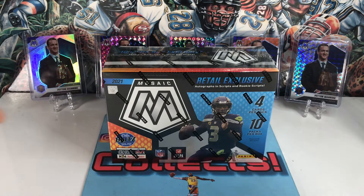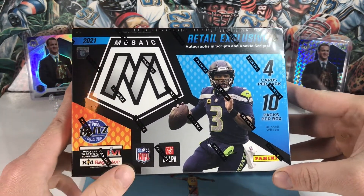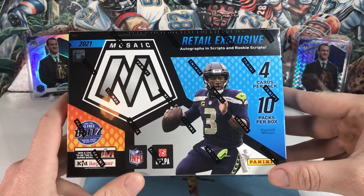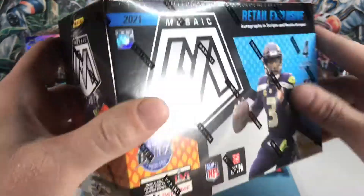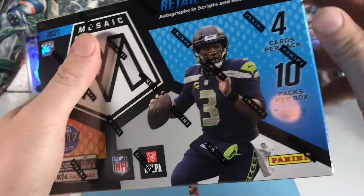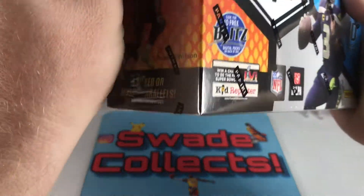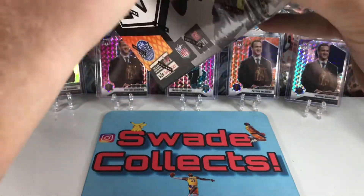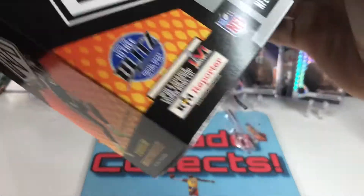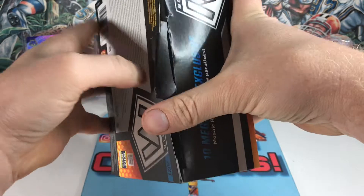Welcome back to the channel. Today we have a 2021 Mosaic Football mega box picked up from Target for about $55. We get 40 cards per box, 10 packs, four cards per pack. We're going to get 10 yellow reactive parallels and three silvers or mosaic parallels. Hopefully we have some nice pulls — Mosaic Football has been a little rough for me, been my kryptonite so far, but one of my favorite products.